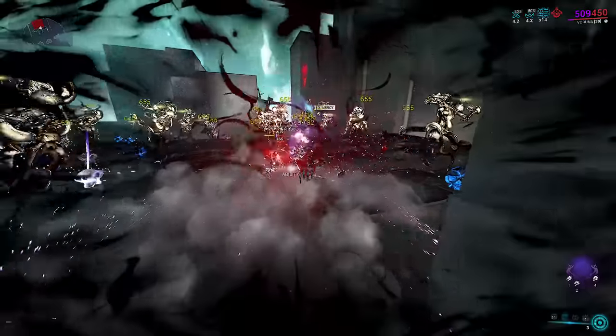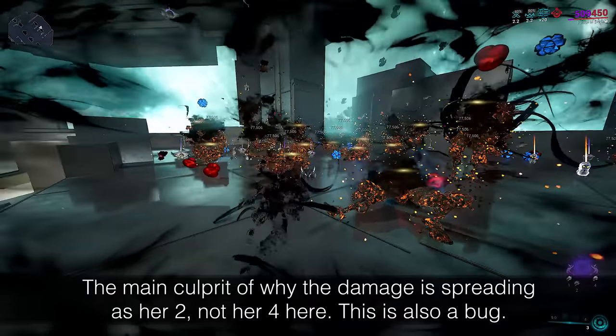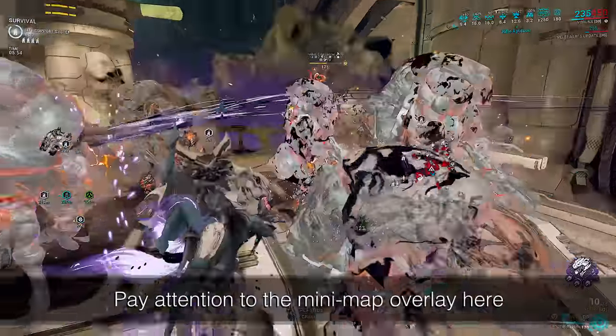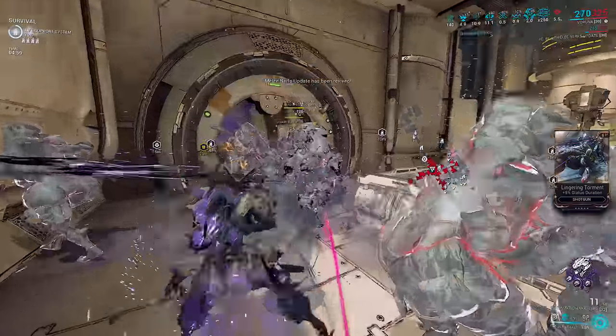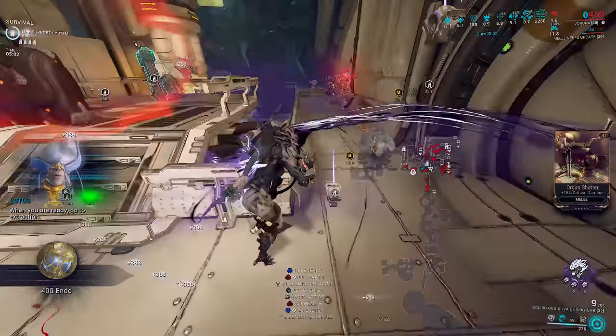It seems to be something to do with her 2. Is her 2 priming for her 4 to kill in an AoE? Is it the 2's damage itself? Or is it the 2 spreading your 4's damage? The correct answer is a little bit of all of them. But what we want to focus on today is how her 2 does in fact sometimes spread the slash ticks of her 4.